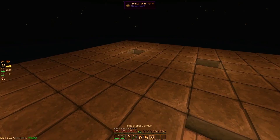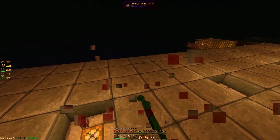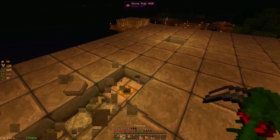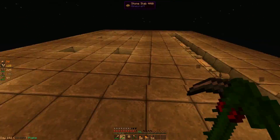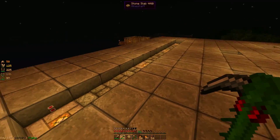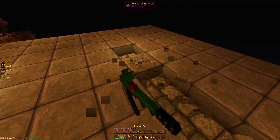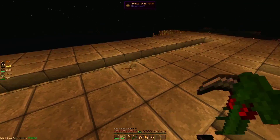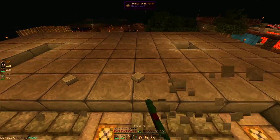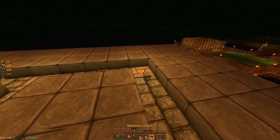Now that we have our inverted lamps set up, we can run our conduits like so. And I don't want to waste any conduits, so I might just remove the slabs in between the lamps. Yeah, I think we'll do that with the conduits. I got pushed pretty far there for some reason — I don't know why. Let's get these conduits laid out. I think that should be pretty good.